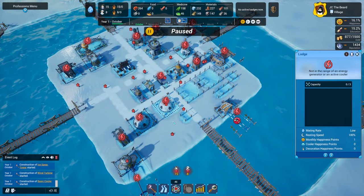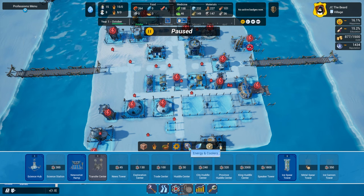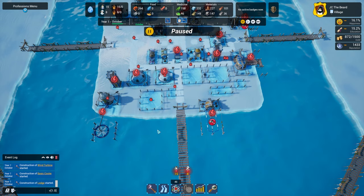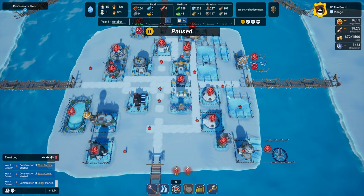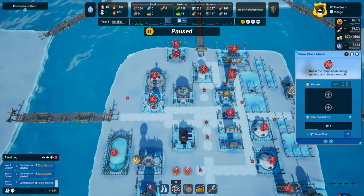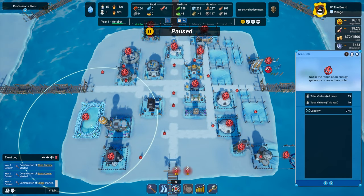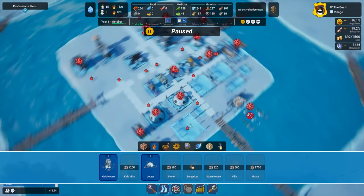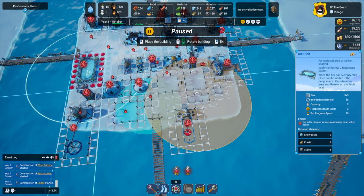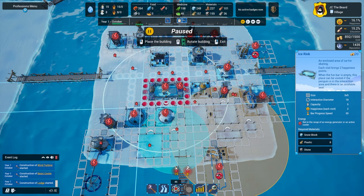That will take care of spots for 12 adult penguins. We currently have 15, so we're going to need one more lodge. It looks like we have space over here for a lodge — that would actually fit pretty well, giving us spots for 15. All the adult stuff taken care of. It's in close proximity to the food, which is looking good. This is the carousel for the children. Transfer center is where you can get extra penguins. The ice rink is an item that has to be in a certain location relative to the adult penguins.